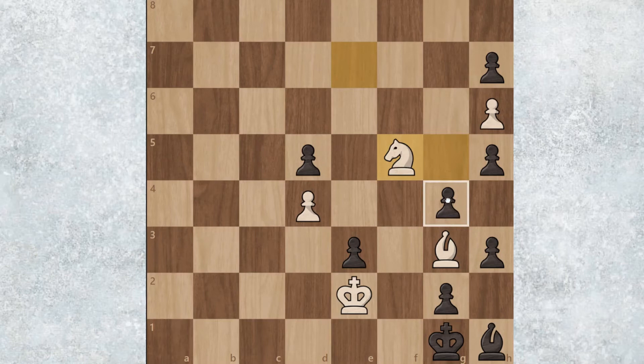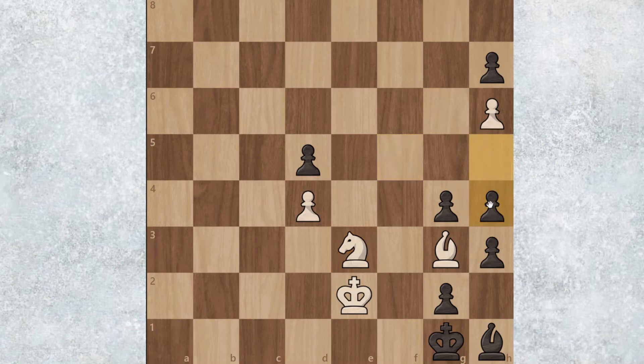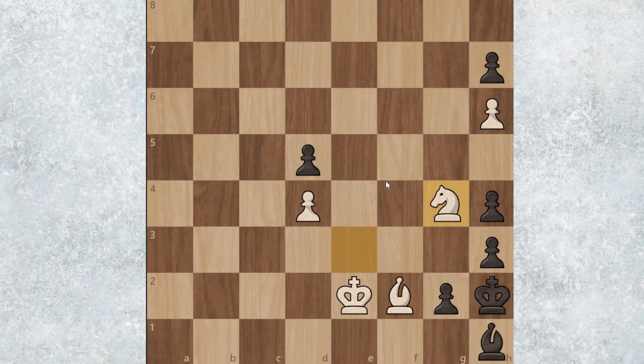The only other move they have is g4. But after g4, we simply play knight takes e3 again, then they'll have to play h4, and then we play bishop to f2, king to h2, and knight takes g4 — and that's checkmate.